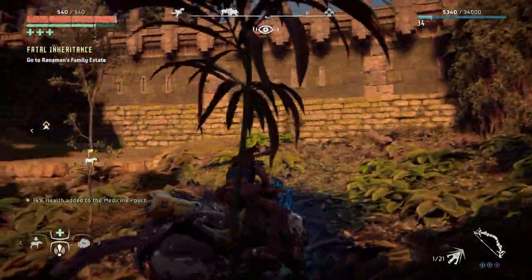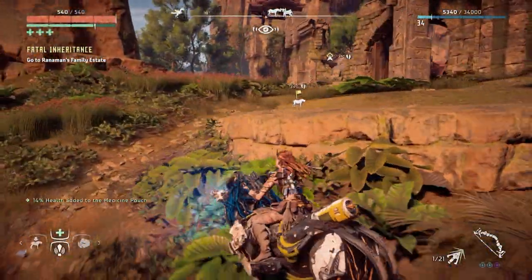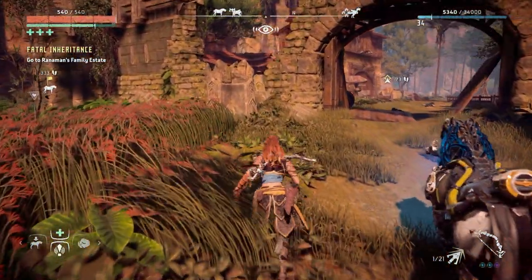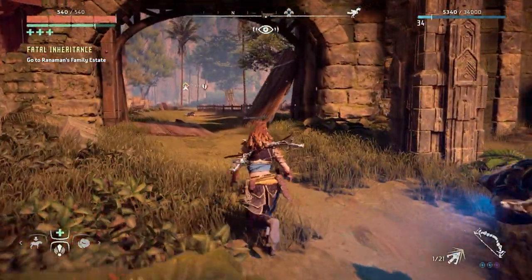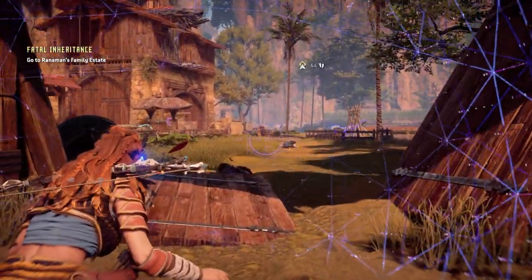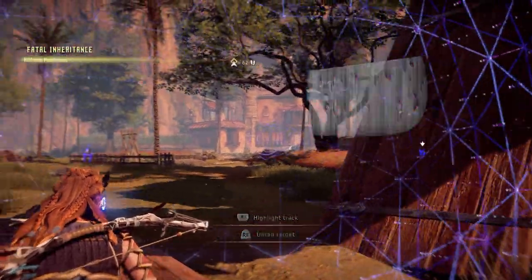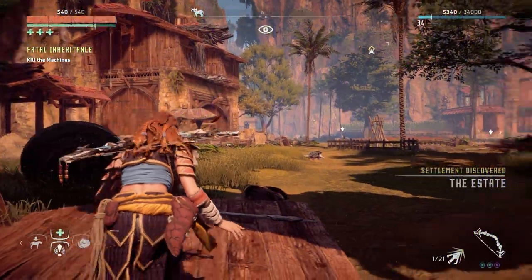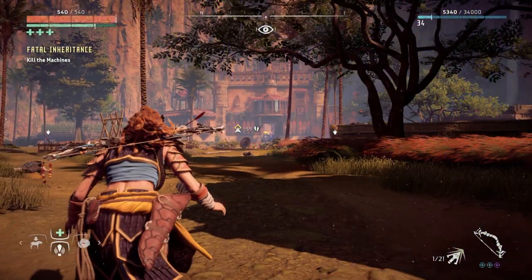Where the hell is this? Wait one second. Let's try and find the entrance of this place, which is here. Let me just clear that off the map. All right, what's happening? Okay, we've got a watcher. This must be Ranaman's family estate. Another watcher. Oh shit, that's a Ravager.